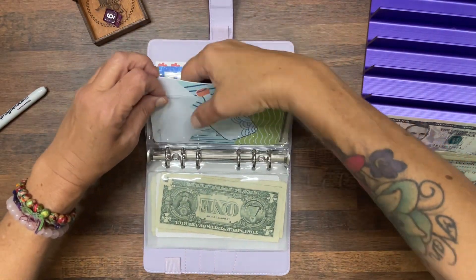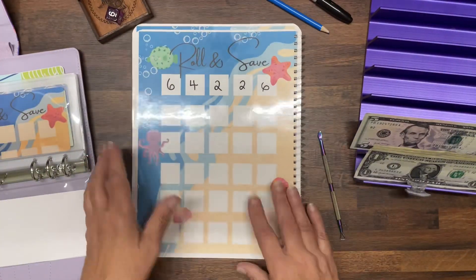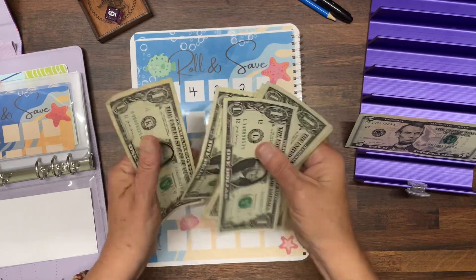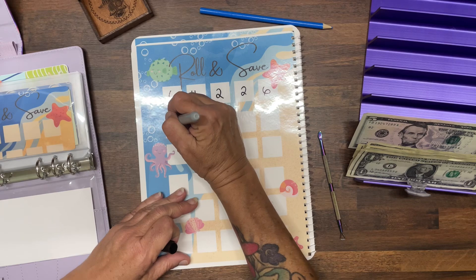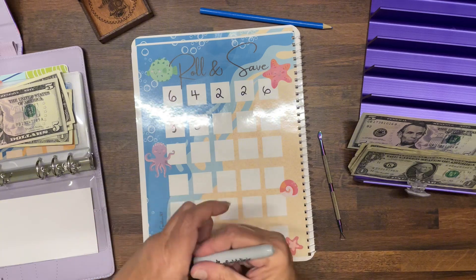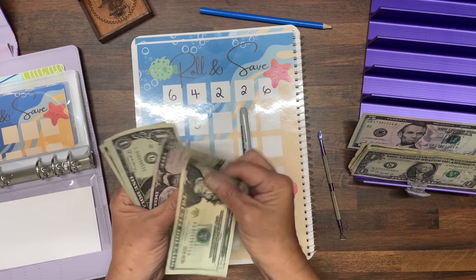Let's go back to the book. Once I start doing this I'll get a better idea of how much to do on each one. Let's do some more Roll and Saves. We've got $24 left — rolled a 3, then a 5. So that's adding another $8, which makes it $28 so far for Roll and Save. How much fun! I'm so excited about this whole pool thing.